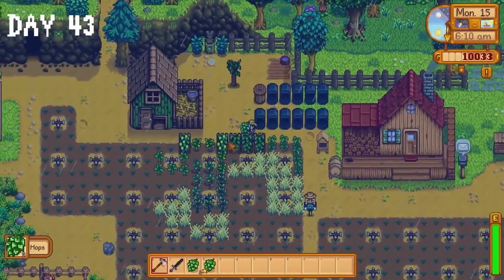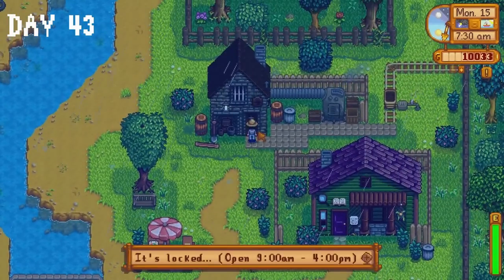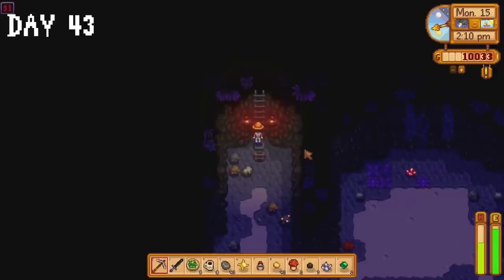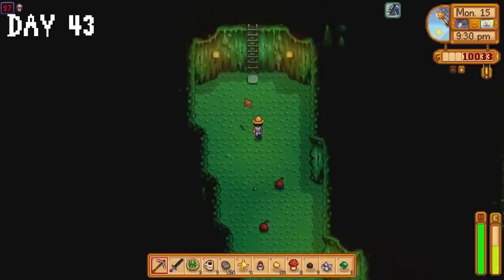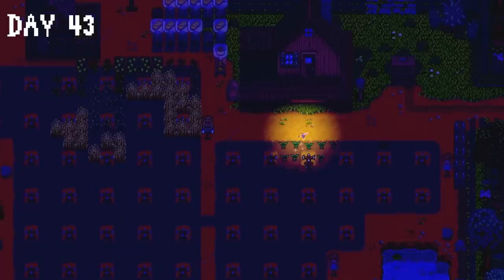Our hops are ready for harvest on day 43. I collect my pickaxe from Clint and spend some time collecting gold ore. Also, I hate when you go down a ladder in the mines and literally cannot move because another ladder is blocking your way — I could see gold ore and fire quartz which made this even worse. Eventually I ran into a monster only floor so I left and went to the ice floors instead to get iron ore and coal. The crop fairy paid us a visit during the night though, so maybe our good luck is coming back.